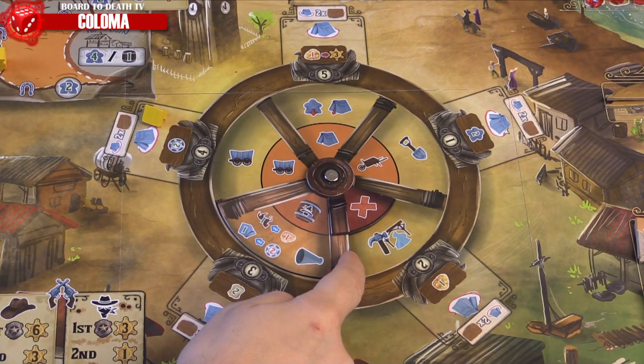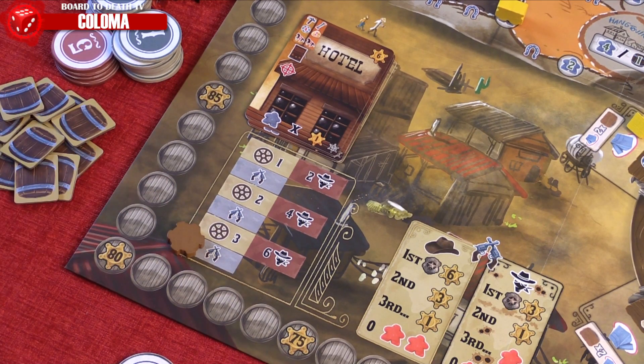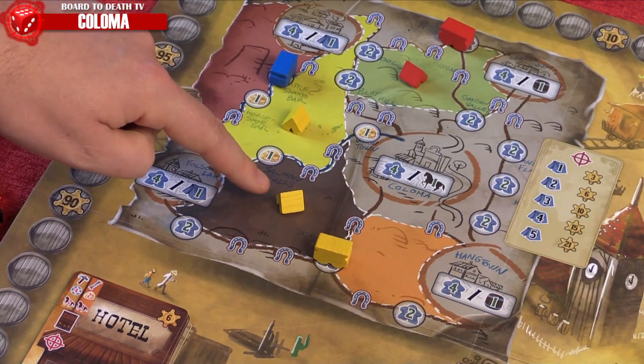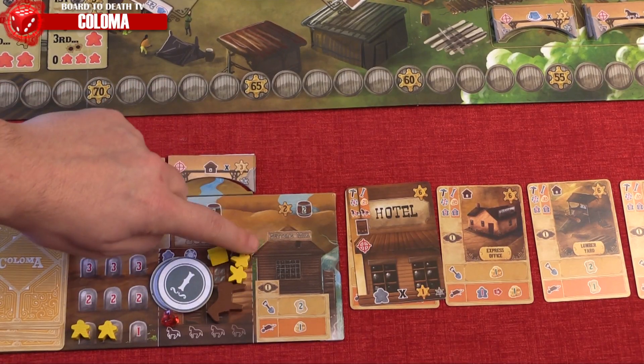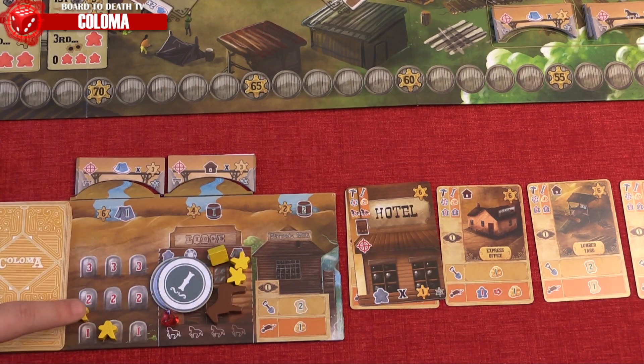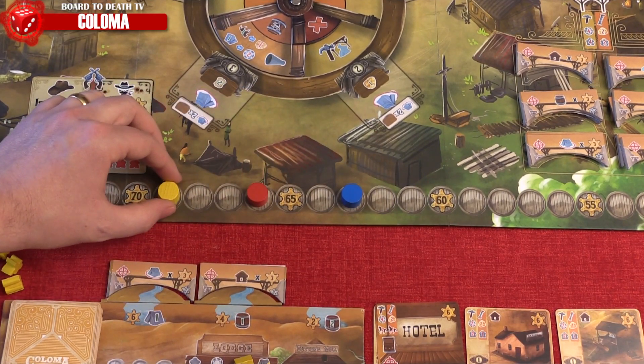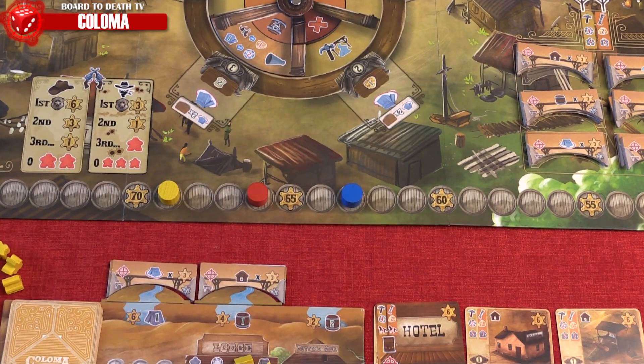Do this for 3 rounds and then move to scoring. Add your victory points from camps on the frontier map plus points from your bridges. Then add points from your hotels and dudes, and subtract victory points from your dead dudes. The player with the most victory points wins and becomes the Coloma legend.